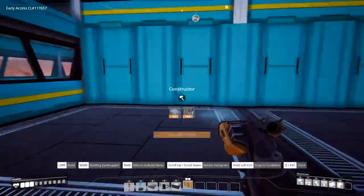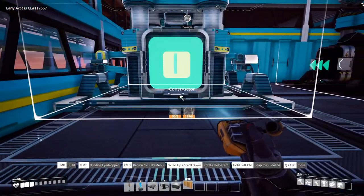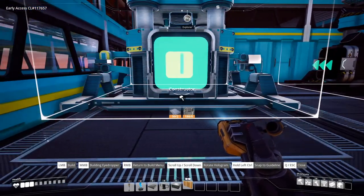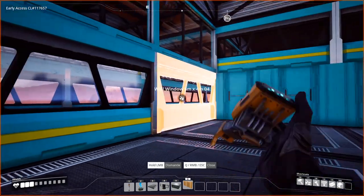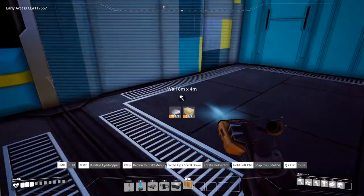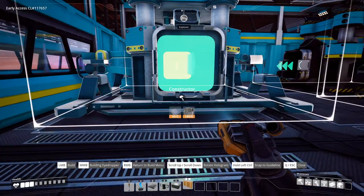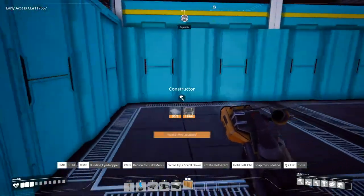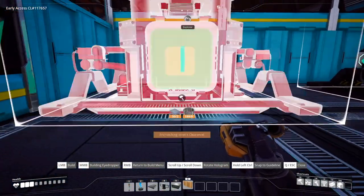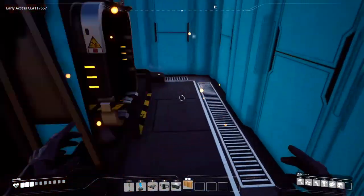Next, take your constructor and have it go all the way up against your left side wall. We might need to move it in one because it's kind of deceiving with these new glass walls — sometimes it allows you to build inside of it. A safe way to make sure you're placing this correctly is just put a normal wall there next to it. Get our second constructor with the entrance on the far side wall, all the way up against the left wall and one away from the back wall. It should look something just like this.